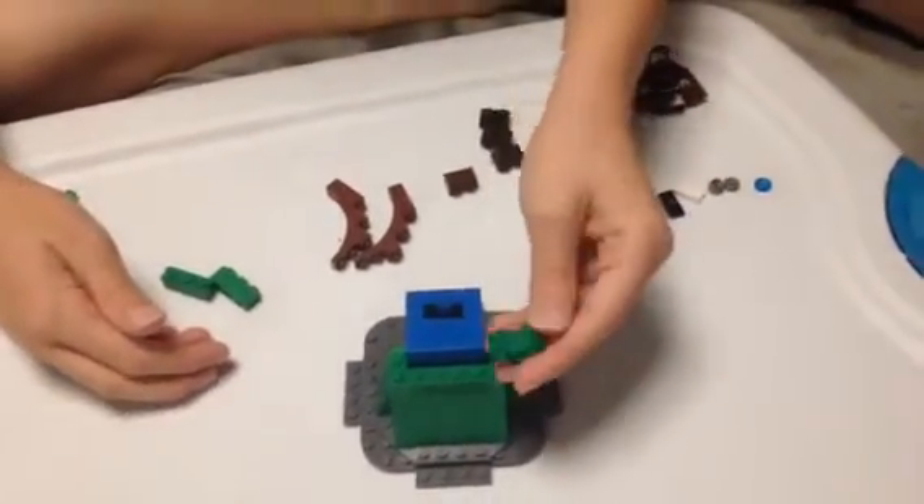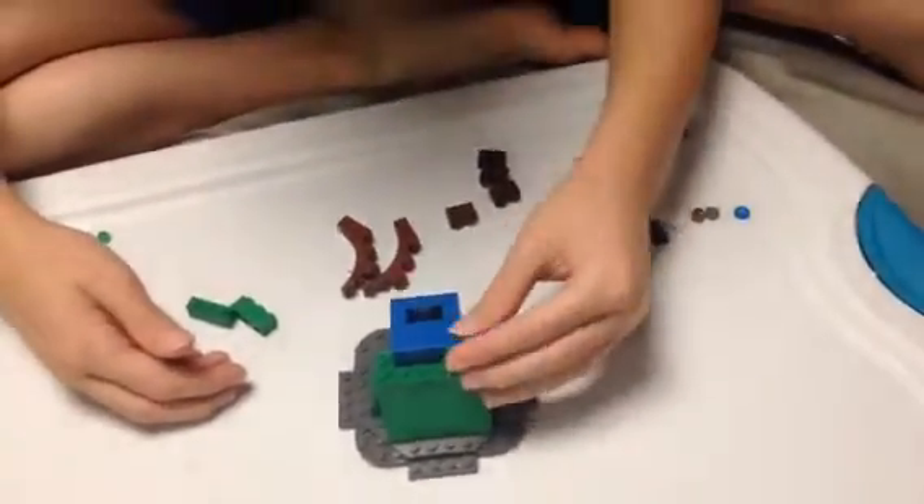You'll take your green corner brick and set that right there.